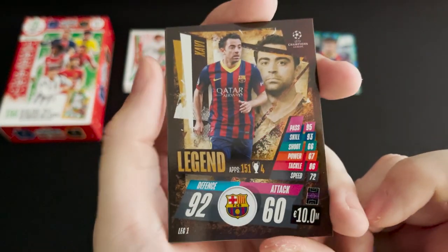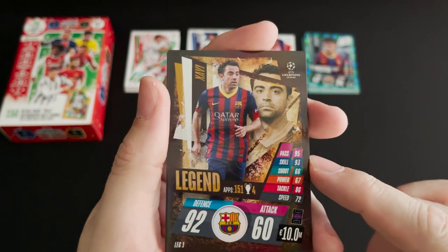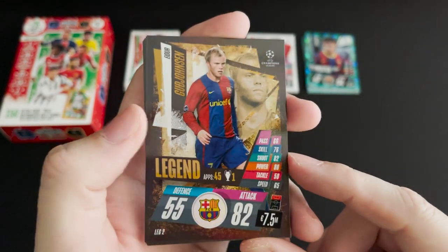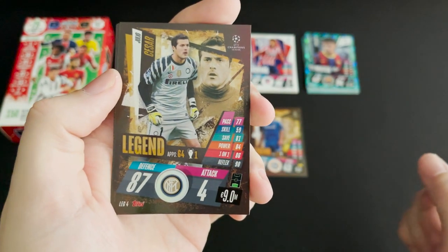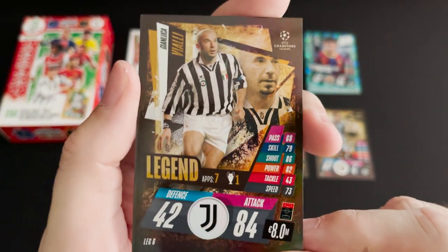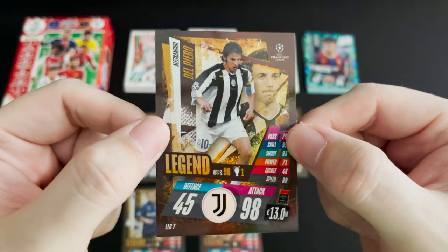We then come to our Legends cards. Topps have done an absolutely fantastic job with these — they've got a bit of a chromey, shiny feel to them with the player and a photo. Our first one is Xavi for Barcelona, then Johnson for Barcelona. Really nice looking cards. We then have John Terry for Chelsea, Cesar for Inter Milan, Wesley Schneider for Inter Milan, Gianluca Vialli for Juventus — that is an awesome card — and Alessandro Del Piero, Juventus forward.